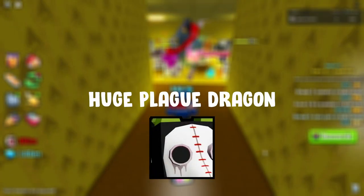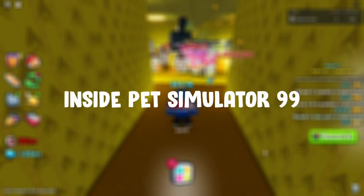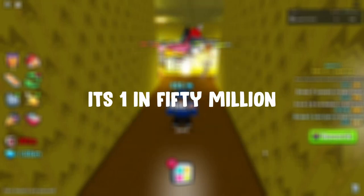This is the brand new Huge Plague Dragon and it's one of the easiest huges to get inside Pet Simulator. I'm going to start off by telling you the odds from each of the eggs. In the first egg, which is just the 1x, it's one in 50 million — that is pretty hard.